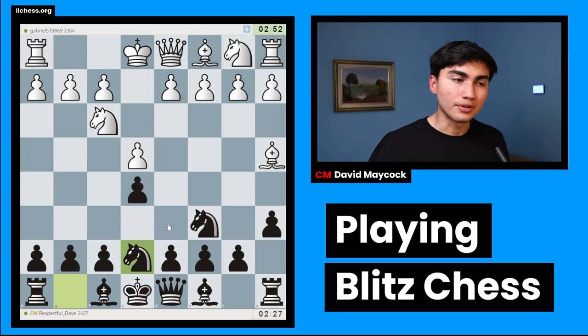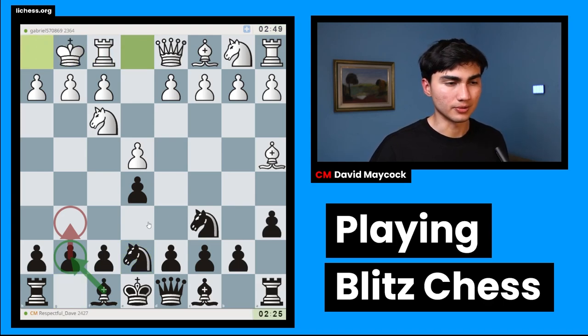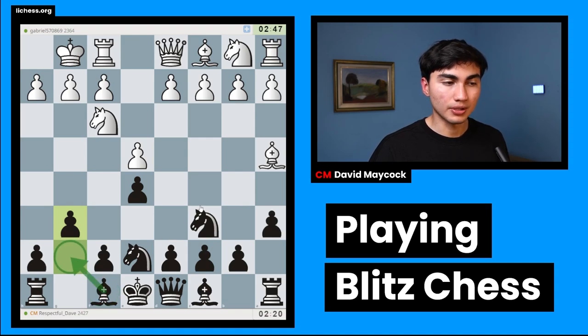I'm going to play knight e7. What this does is I'm intending to develop my bishop by fianchetto. Fianchetto is when you push the pawn from g7 to g6 and then play bishop g7. White castles — very logical. I'm going to play g6, intending to play bishop g7.